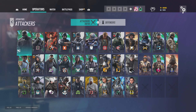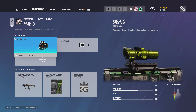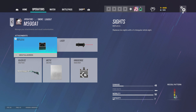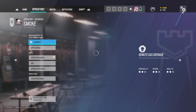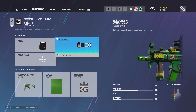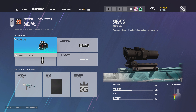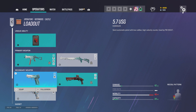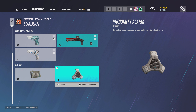Now onto the defenders. For Mute I run 1.5, flash hider on the shotgun — as already mentioned for the SMG-11 setup — and deployable shield. I run hollow A, muzzle brake, then C4 for Castle. The Castle setup is the same for Pulse: 1.5, compensator, vertical grip, I run the super shorty, and a proximity alarm.